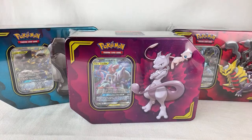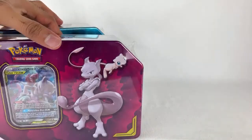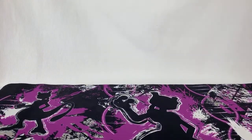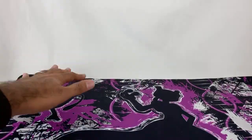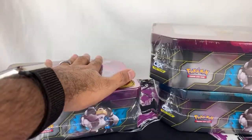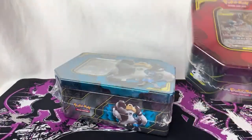I'm going to grab something real quick and move these to the side. I got my nice Mewtwo playmat ready to go. Nightcore Fairy, I'm a new subscriber — thank you for subscribing, welcome! I'm glad you're able to catch me on a live stream as well. So these are our tins. I'm going to save Mewtwo and Mew for last, because that's the one I like the most. We're going to do the Garchomp and Giratina first.